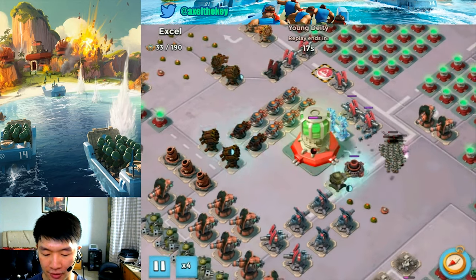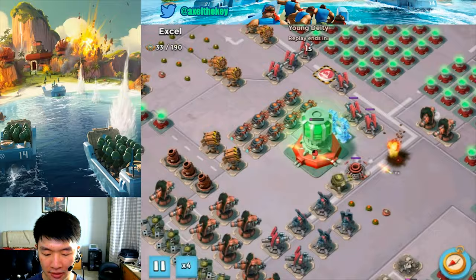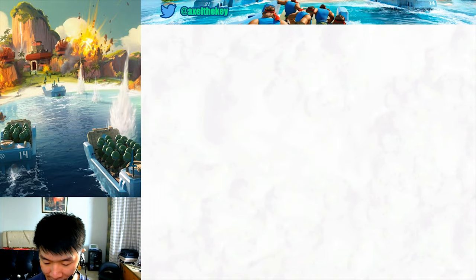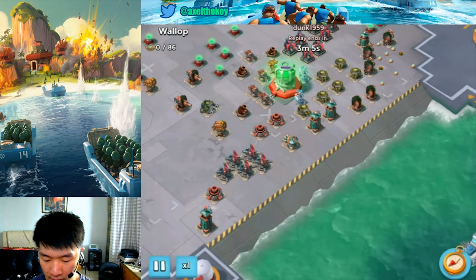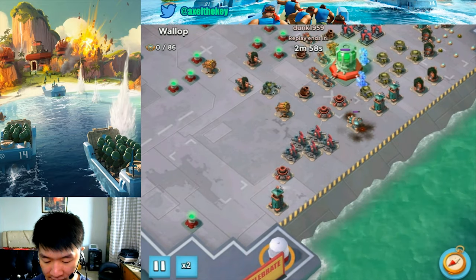Ready to attack the power core — almost got it, oh my god, almost got it! Just a tiny bit of health left, but that's all right, good attack otherwise. Next is Bar Dark — and it's my first time seeing him with this kind of troop combo.